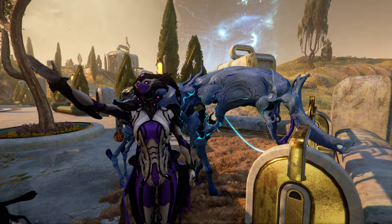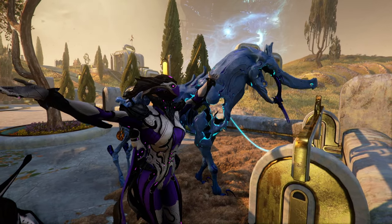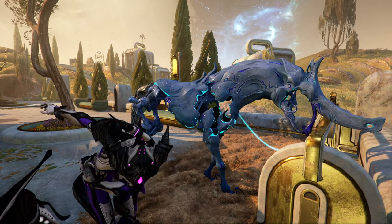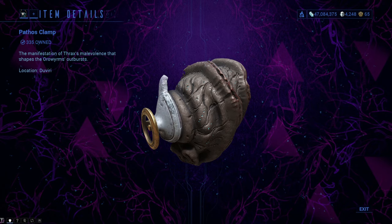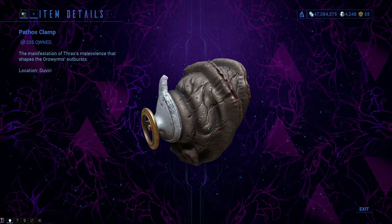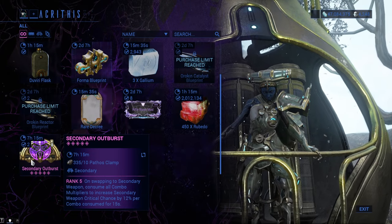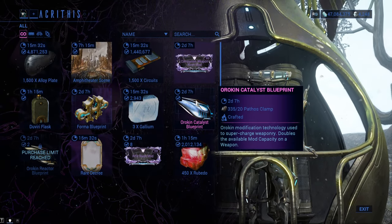Welcome to a quick video going over the Auro Wyrm fight. The Auro Wyrm fight is the only way to get Pathos Clamps, a resource that is extremely precious since it can be used to buy many high-class things such as arcanes, oric, and potatoes.